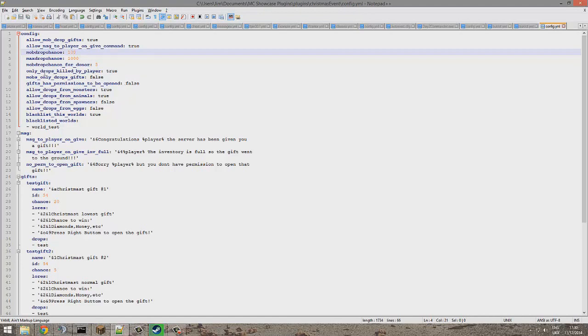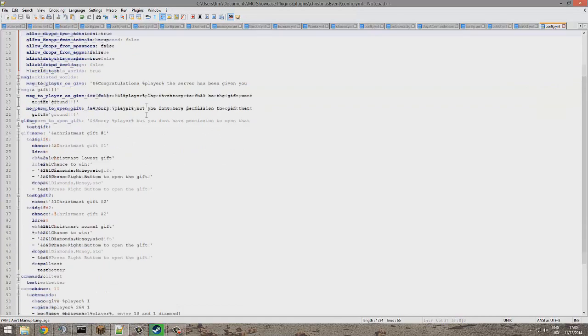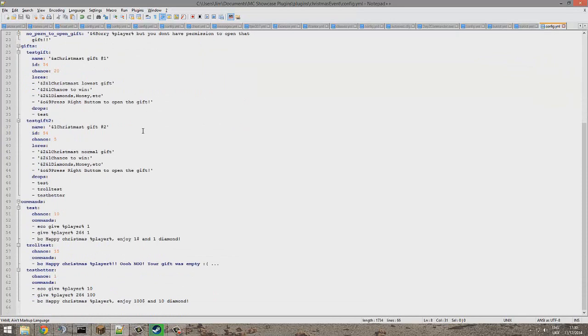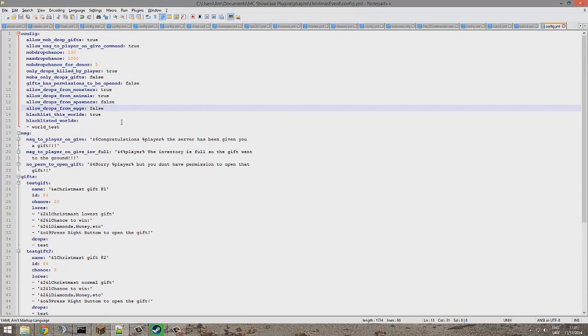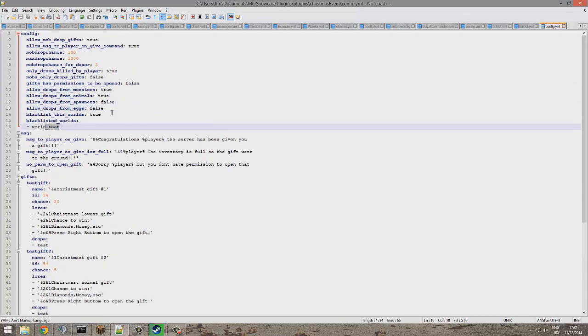That percentage only applies to mobs killed by players. You can also have players drop gifts. Gifts have permissions to be opened, so you can give donators extra ones that normal players can't open - which is pretty cool. You can also allow or disallow drops from spawner eggs - I'd leave those off.